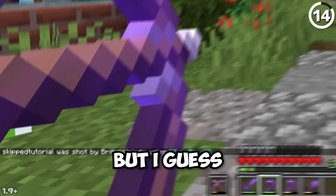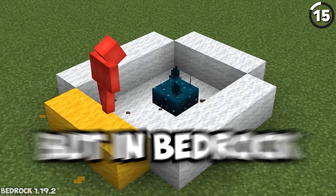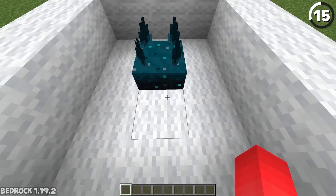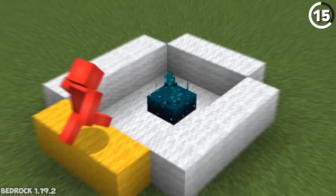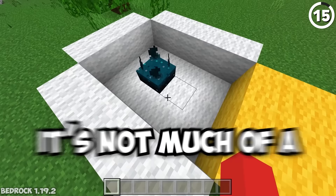In Java Edition, the way to stay safe around a sculk sensor is to walk on wool. But in Bedrock, that's not absolute — if you step down from one wool block onto another wool block, even though neither should send up vibrations, the act of changing your footing is enough to trigger it. That can be a big problem if your redstone contraption triggers at the wrong time. It's not much of a trap for your friends if you end up trapping yourself.